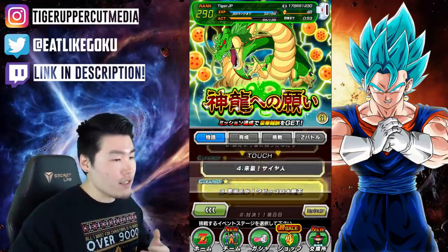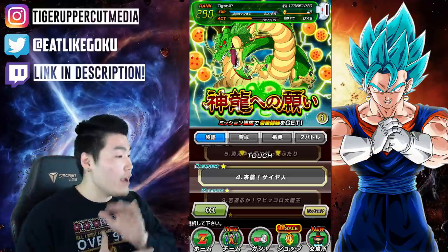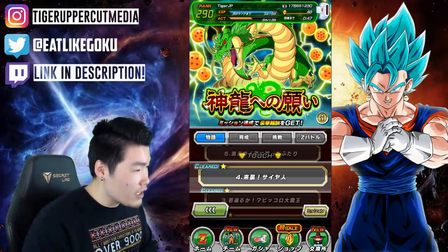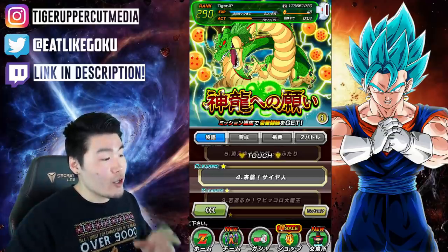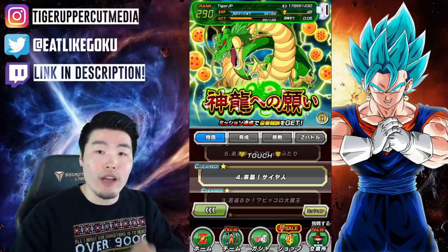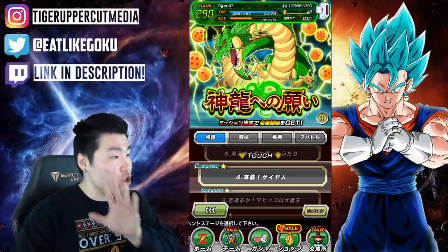Next up is stage 4. For stage 4, we're looking at the 5-star dragon ball. It says: clear stage 4 together with the pure one of the warrior race. So just bring a unit from the Pure Saiyan category on your team while running the stage, and you'll be able to get the 5-star dragon ball.